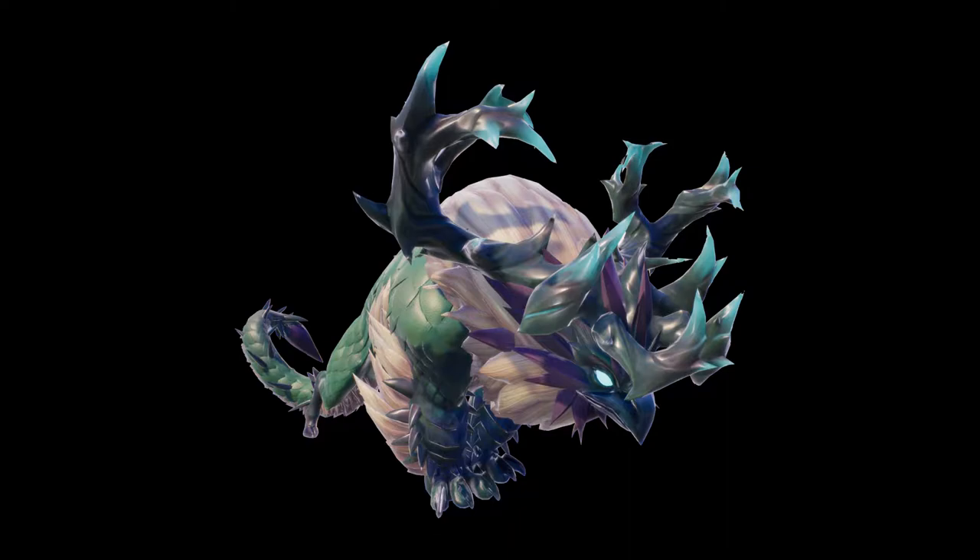This guy has four breakable parts. You can get parts from its head, limbs, tail, and antlers. And these are the parts you can get from breaking them.